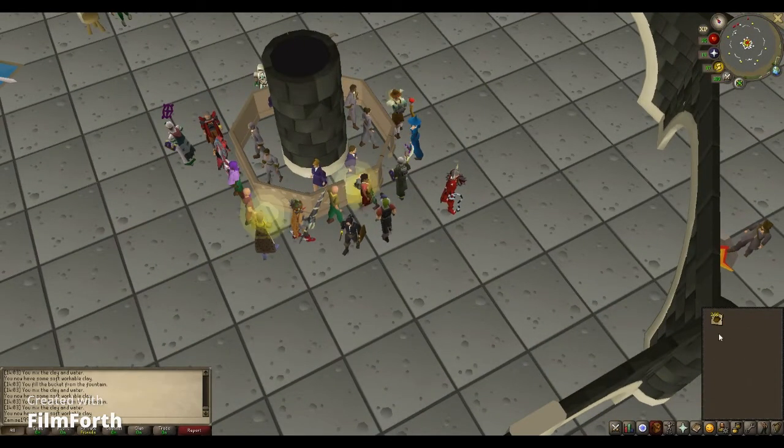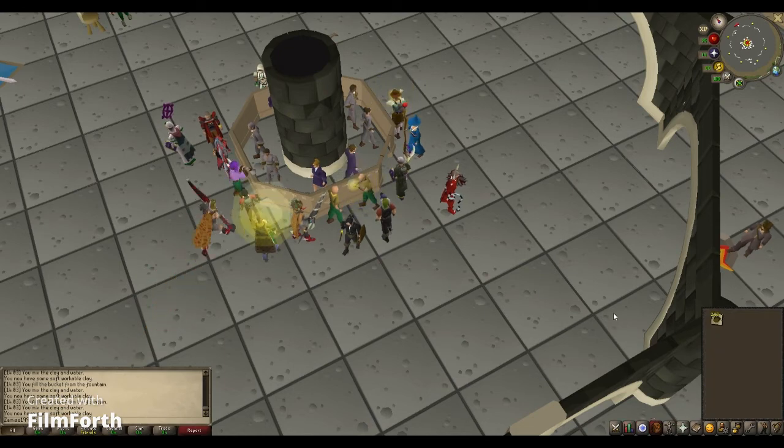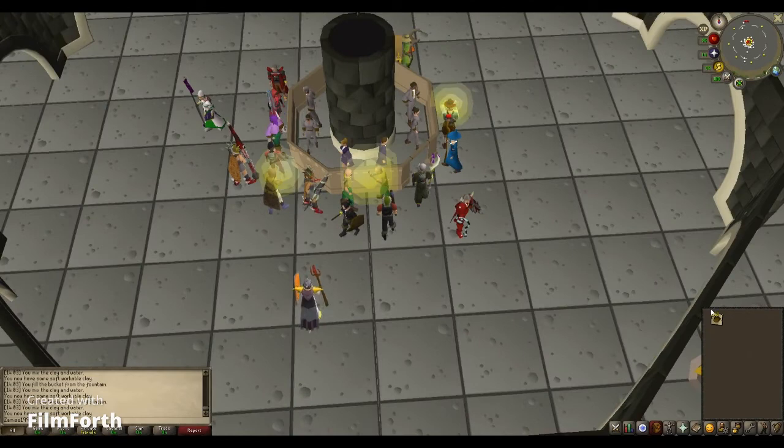Why soft clay is so expensive is because in members' world, in construction, you've got this — I forget the name for it — but it's a place where you can make certain rune stones and stuff, and you can make teleporting tabs with these that you throw and they immediately teleport you. Very valuable in members' world.